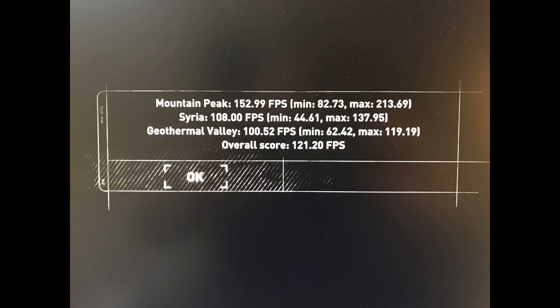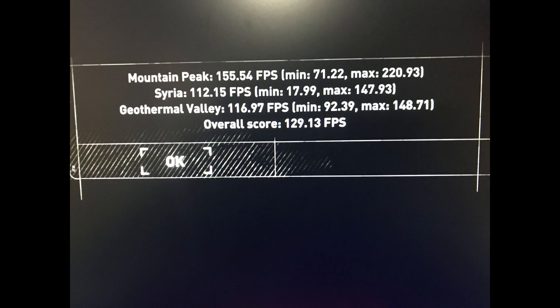Begin Round 3 — Rise of the Tomb Raider! The Challenger comes out, not as quick as before, dancing around trying to avoid the champ. A quick jab, another quick jab, a failed uppercut — and the Challenger's score was 121.2. But the champ is swinging hard, knocking him back to the ropes. The champ's score: 129.1.